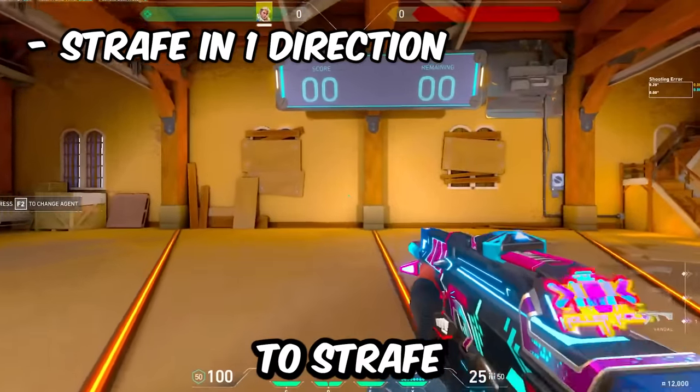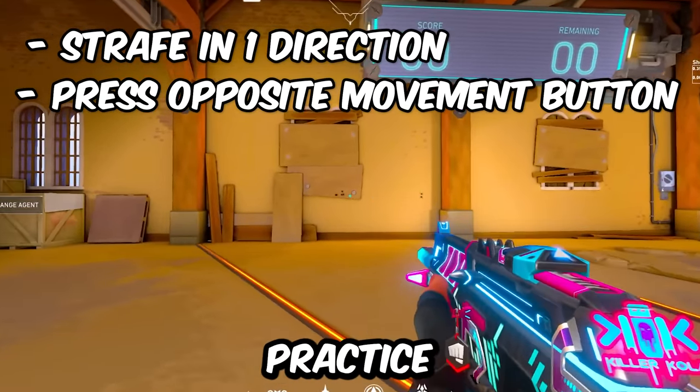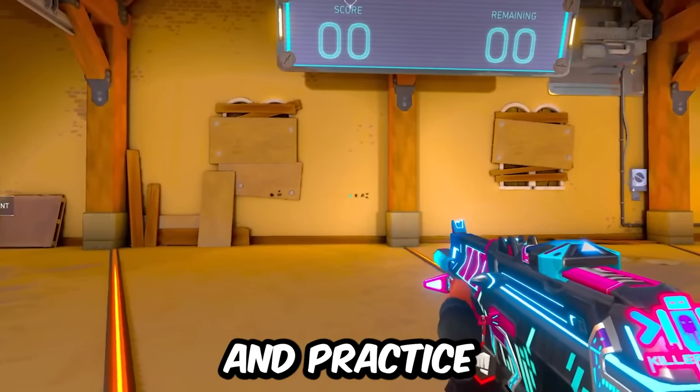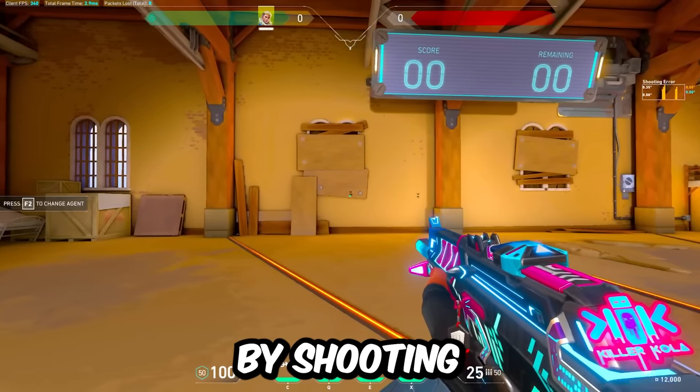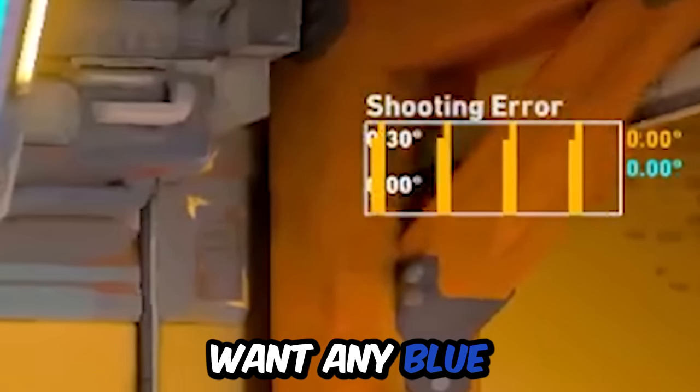To counter-strafe, strafe in one direction, then press the opposite movement button. If you want to practice counter-strafing, go into the range, put on shooting error, and practice your counter-strafe timings by shooting one shot and making sure it's completely accurate — you don't want any blue on the graph.